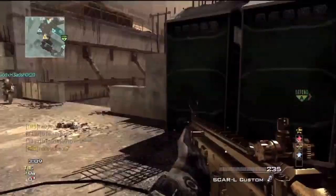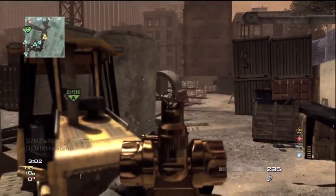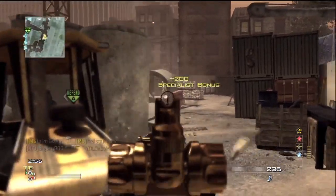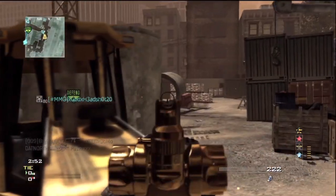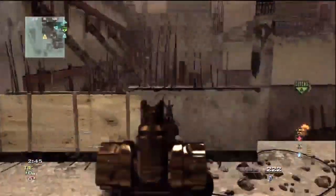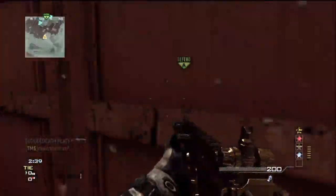In demolition, the spawns are easy and you can sometimes get two or three people in a spawn, so you can actually get feeds. I'm using the Deagle for my secondary right now. With demolition, I like it because the spawns are somewhat predictable. I don't think you can really spawn trap in it anymore — maybe if you get enough people in the right spot, but I don't really think so.